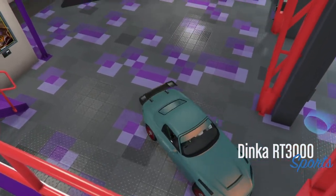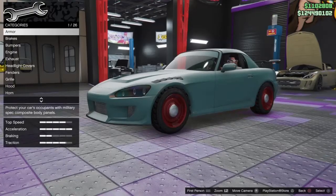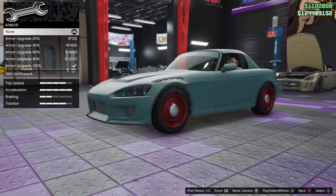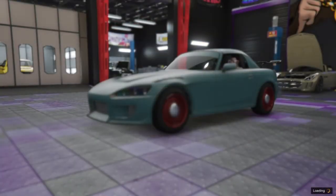So I'm going to duplicate this RT 3000 right here. We're going to go in, change one thing — I'm going to change the armour, go to stock and back to max — then we're going to back out and go to pause, online, and find a new session. I'll speed this part up so you guys don't have to watch it, I'll see you in just a moment.